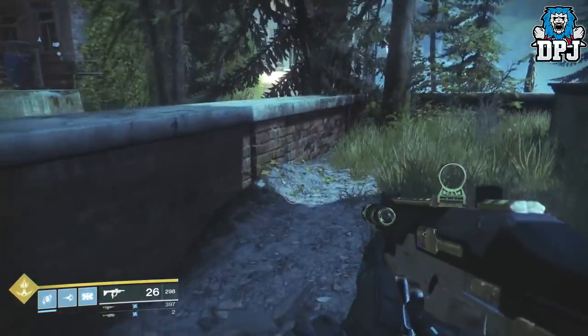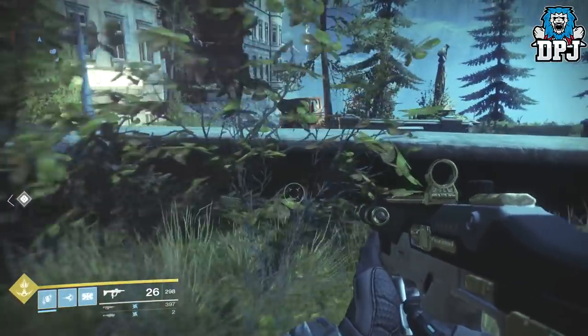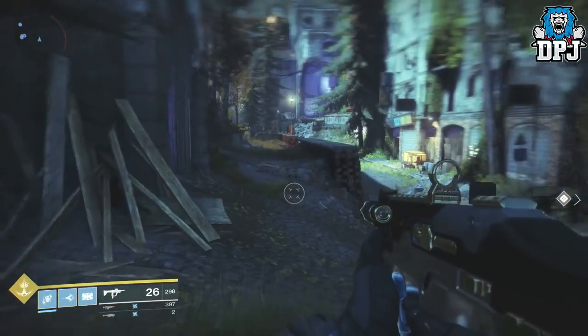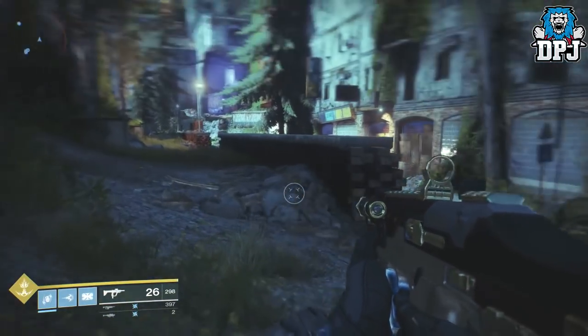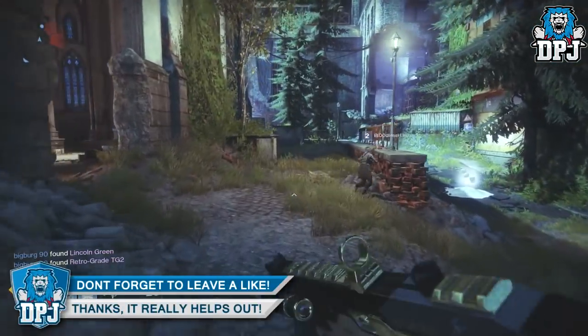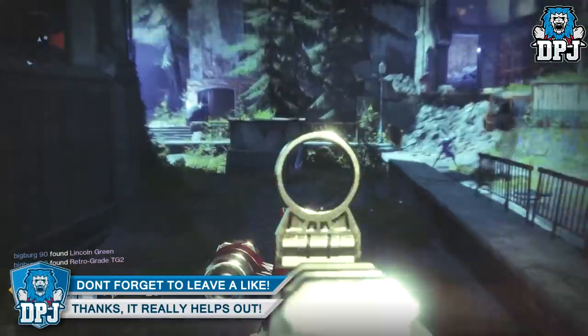If you've got a ghost shell which helps you locate these things — like an EDZ ghost shell which helps you find resources — it makes this so much easier. You can see one right here; that right there is a dustlight shard.